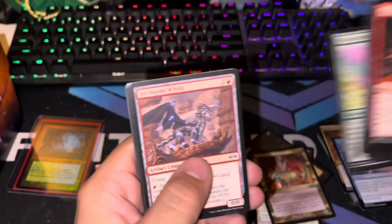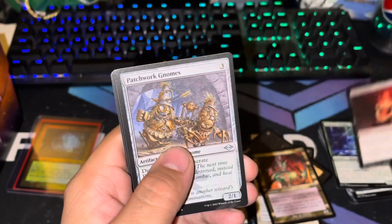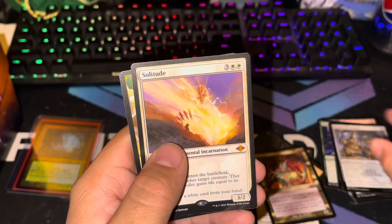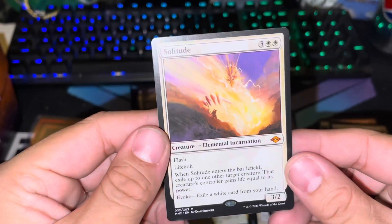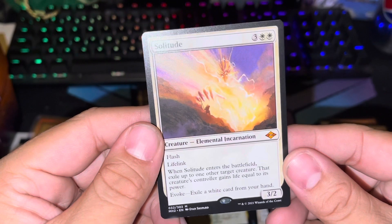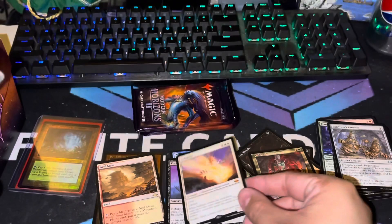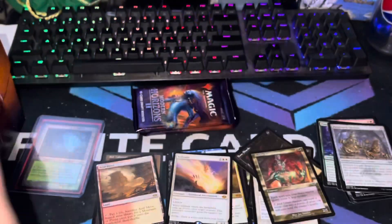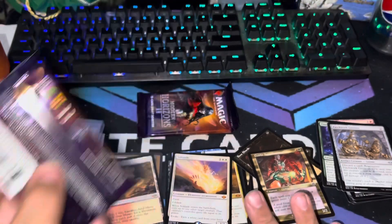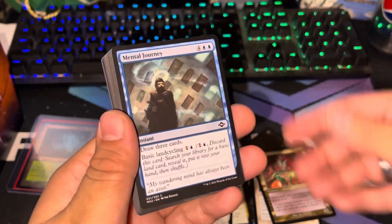No foil — Timeless Witness, Flay Essence, Patchwork Gnomes, and a Solitude! This is an evoke mythic card: whenever it enters the battlefield, exile up to one other target creature — if that creature's controller gives life. That's basically a Swords to Plowshares on a creature. There's Grief, and the blue one — I pulled the blue one earlier today. We've definitely pulled well over our value.